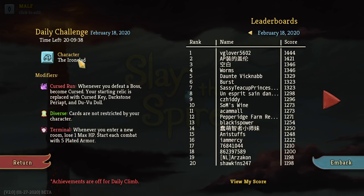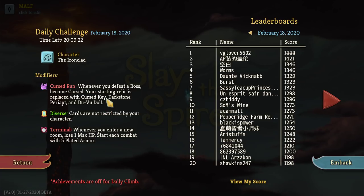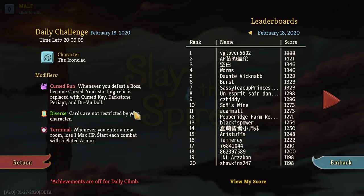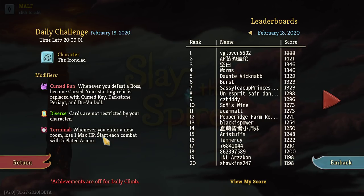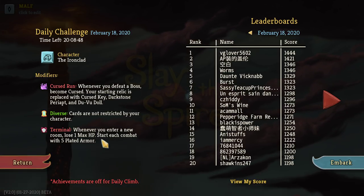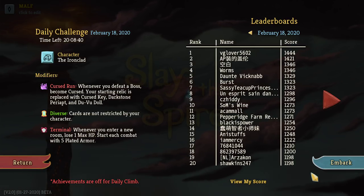Today's daily challenge: Ironclad — fine with that. Cursed run: whenever you defeat a boss, become cursed. Starting relic replaced with Cursed Key. There's also a bonus if you have five or more curses in your deck. Diverse: cards are not restricted by your character. Terminal: whenever you enter a new combat room, lose one max HP. Start each combat with five plated armor — yikes. These guys have pretty high scores. I'm just gonna embark.